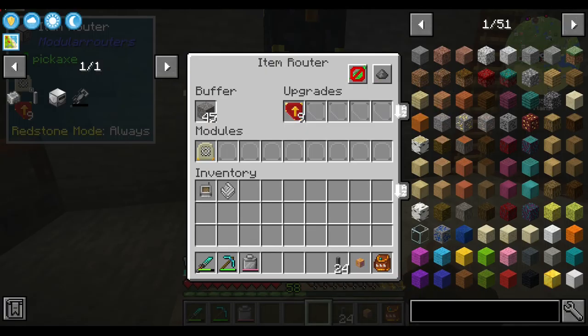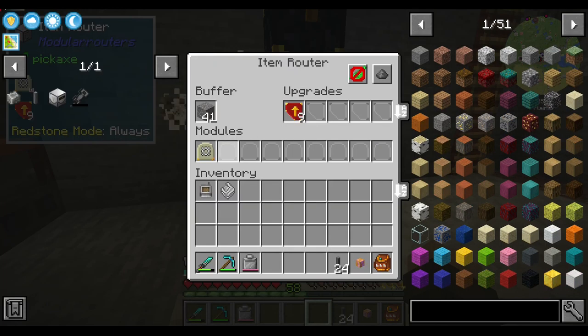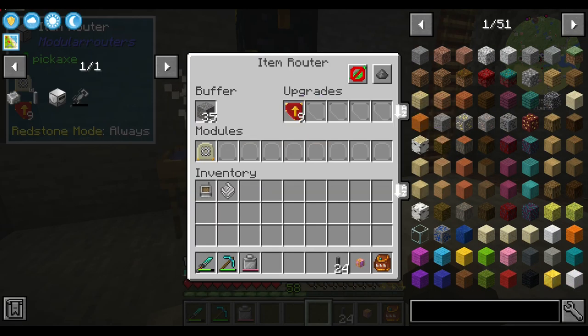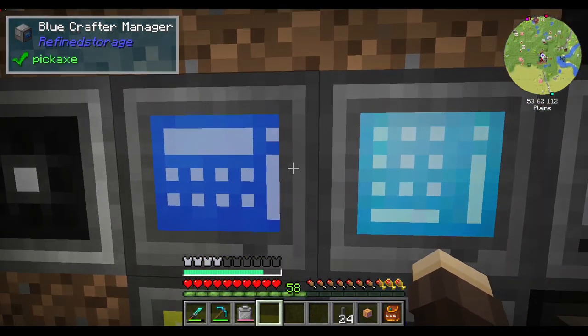Well, the best part is this stuff is not that kind of expensive. You know, activator modules — the worst part is dispensers, but that's because of the bows.